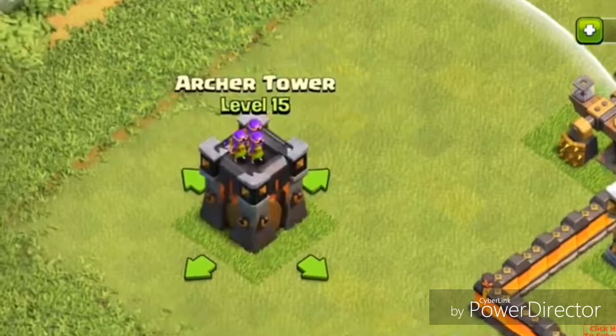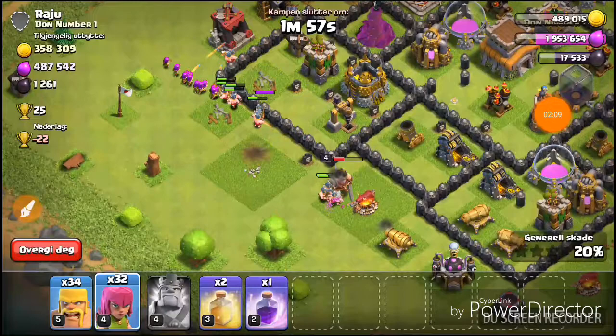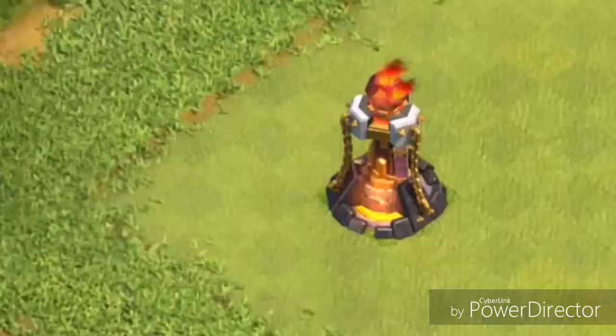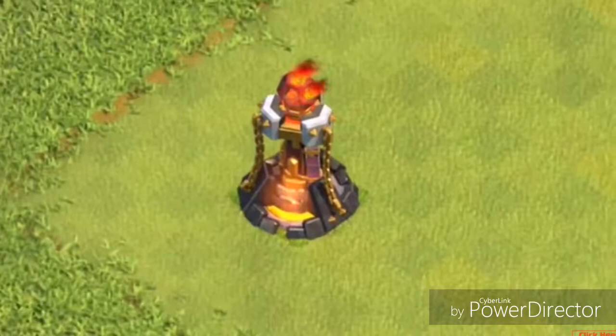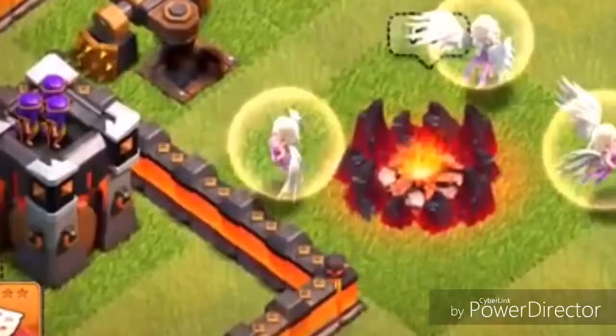They added a new level 5 Inferno Tower, and the level 5 Inferno Tower looks the best, I would say. It has this Town Hall level 11 look again — it has these white blocks on the side and I think it looks very good.